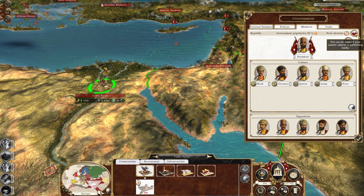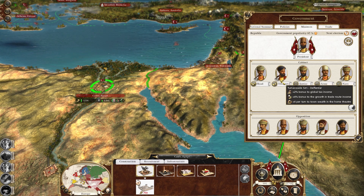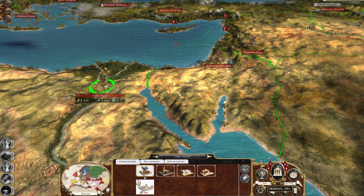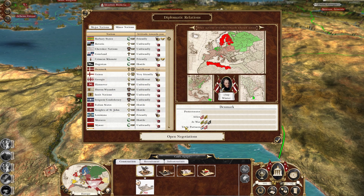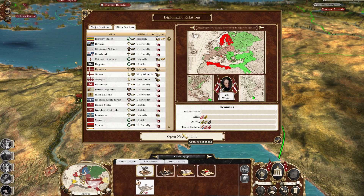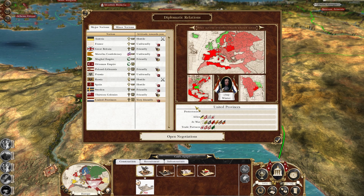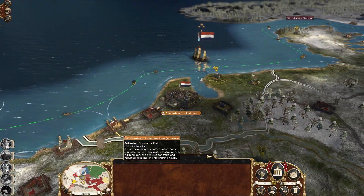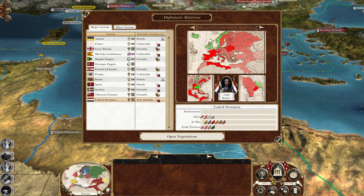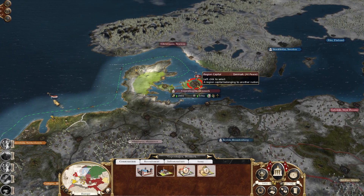If the current cabinet isn't popular with the public they may replace it with the opposition - it's going to be useful if your current cabinet is performing badly. So we're doing quite well. What is going on in the diplomacy? Denmark wants to trade - yeah, I'm fine with that because I'm not going to fight the Danes. They like us - I think because we're a republic as well, kindred spirits. But we can't trade with them for some reason. At least we're trading with someone - that's given us quite a bit of money.